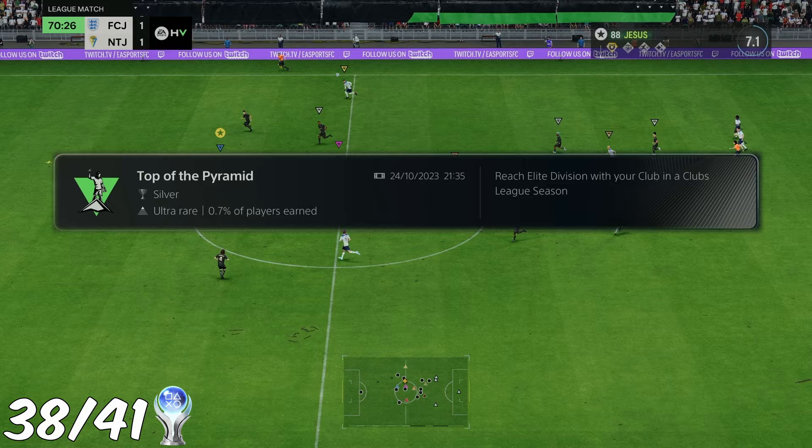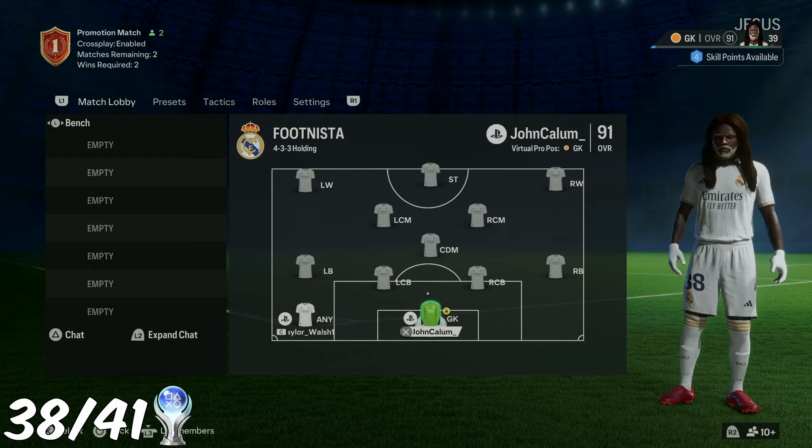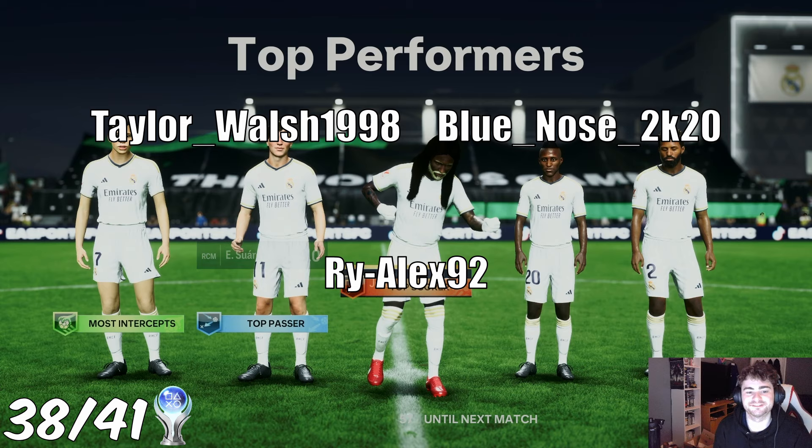The trophy 'Top of the Pyramid' requires you to reach Elite Division in Clubs. As a group we managed to get to Division 1 with no luck getting to Elite in the promotion games. Thankfully there was another boosting method. Yes, it is cheap, yes I didn't actually deserve to reach Elite Division, but a trophy where you're relying on other players' skill as well as your own and dealing with EA bullshit shouldn't be in the game. We found two clubs in Division 1 and thanks to some lovely members from the Platinum Jangers server, we managed to get the trophy 'Top of the Pyramid'.